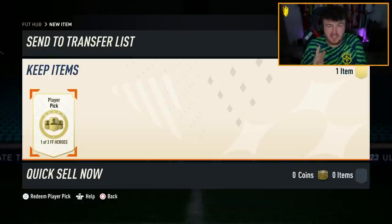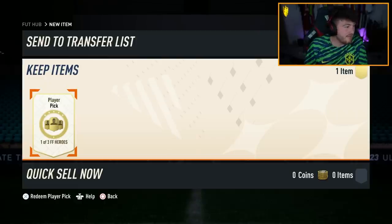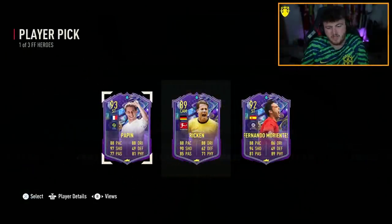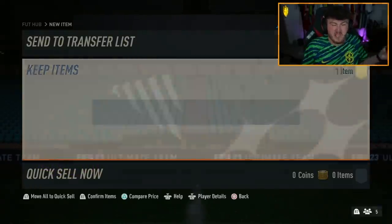Now I've got a guaranteed Fut Fantasy Hero player pick. The reason I have this is because last month EA dropped a pack called the Encore Pack. In the pack description they never specified that the Fut Fantasy player pick in the pack was on loan, and because of that they've given us an actual Fut Fantasy Hero player pick. I just learned that today. It's 393-rated fodder - I cannot complain about that. I don't think the compensation was really necessary, but I'll take it.